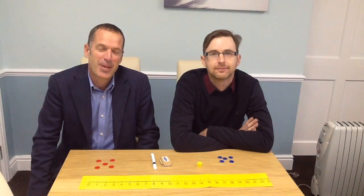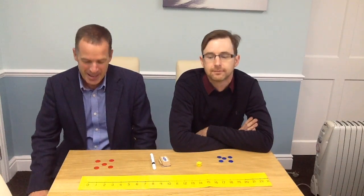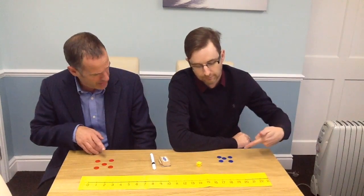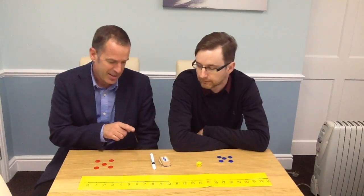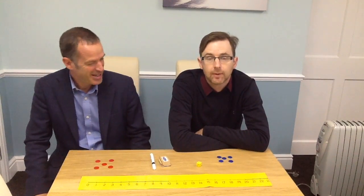Hello everyone. Welcome back to the Math Zone. We've got a very special visitor today — it's Mr. Russell. And we're going to play a game called Snake Pits. For this you're going to need a number line from 0 to 20, five coloured counters each — I've got red and Mr. Russell's got blue — a dice, and a pen and a rubber.